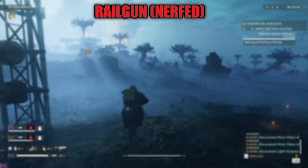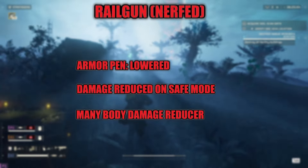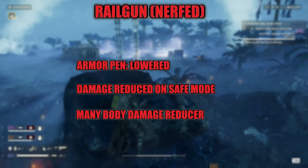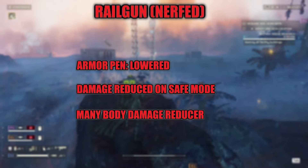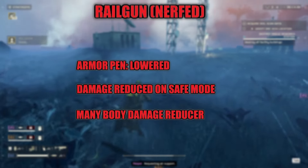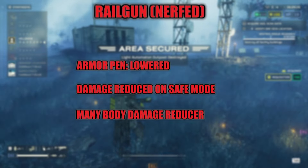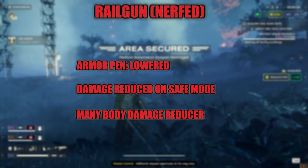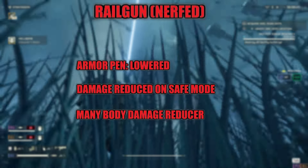The Railgun has been a favorite and they've decided to nerf it a bit to bring it in line with other weapons. They reduced its armor penetration to medium armor penetrating, so it no longer can snipe right through chargers and bile titans. They also changed it so it does less damage on safe mode but still keeps high damage on unsafe mode, and it does less damage to massive body parts — instead rewarding headshots and weak point hits.